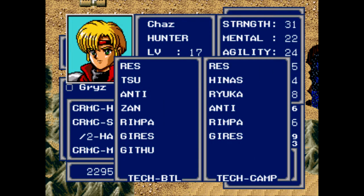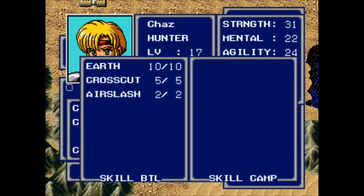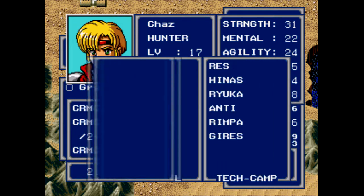Chaz also learned Gear Res. He also learned Rimpah, which cures paralysis and I'll never be using that spell. And he learned Githu, which is your next Thunder spell - really good damage actually. And he learned Air Slash, which despite its name is not Wind Elemental; it's actually a non-elemental physical attack that hits everything on the screen. You might remember me mentioning that a few episodes ago.